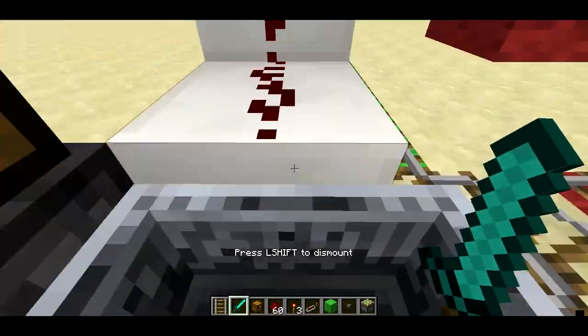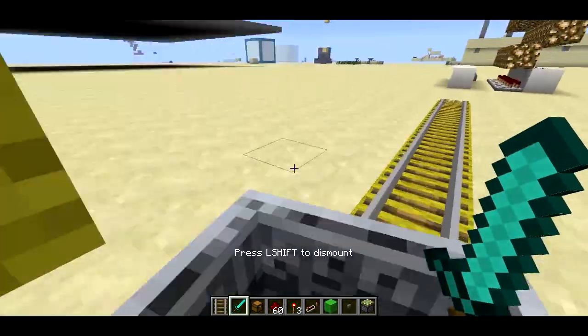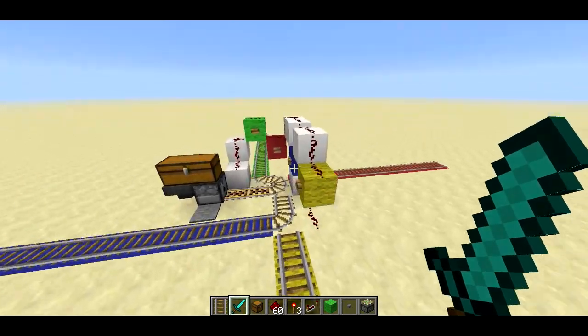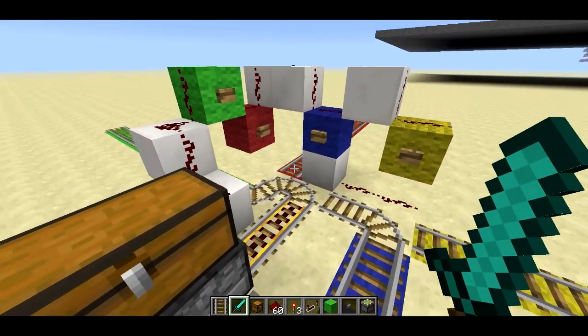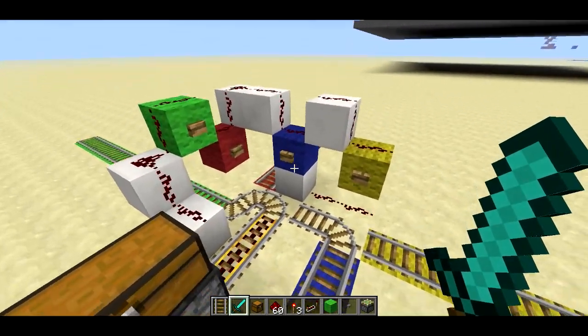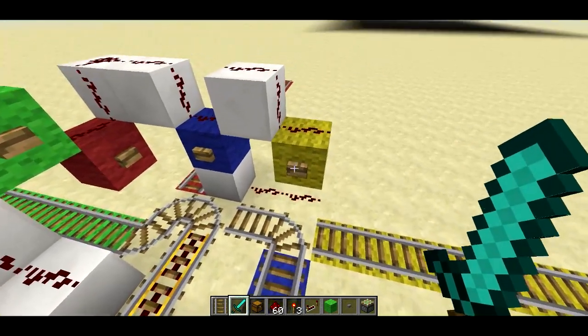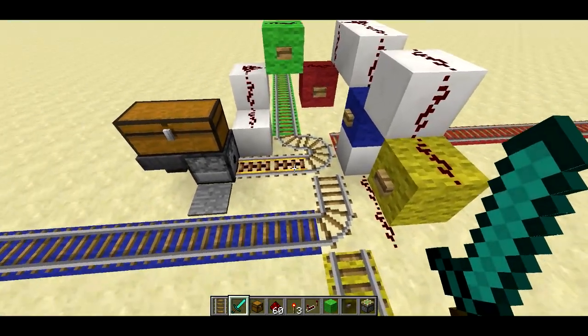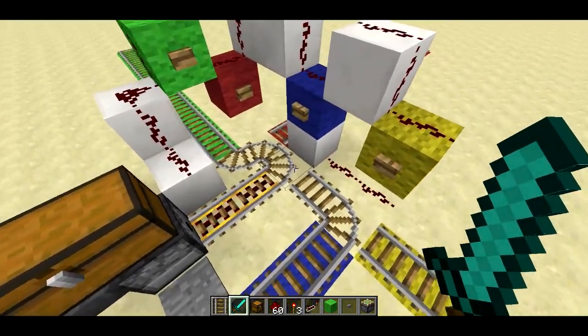So let me go ahead and do that one too. One thing I want to note about this is that I used wooden buttons. The reason I used wooden buttons rather than stone buttons is because wooden buttons actually last 50% longer when you press them down — they last one and a half seconds rather than one second for stone buttons. So that's an important thing to keep in mind.